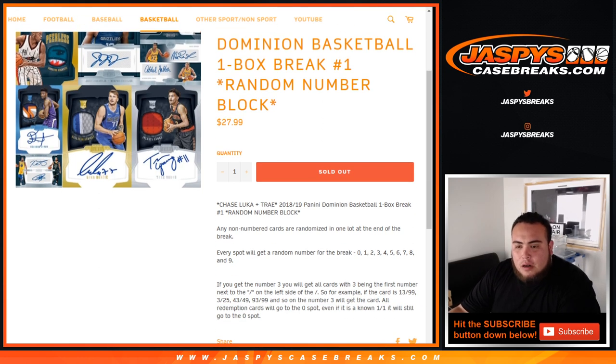As an example, if you get number three, you'll get all cards with three being the first number next to the dash on the left side. So for example, if a card pops up 13 of 99, that'll be your hit for number three block — 3 of 25, 43 of 49, 93 of 99, et cetera. That'll go to the block three spot.